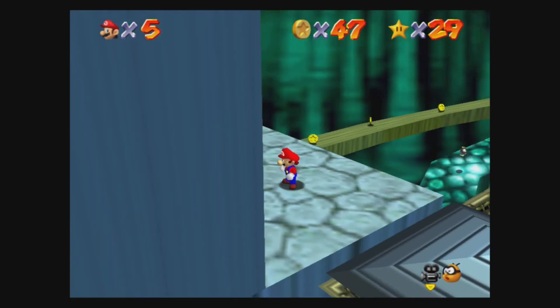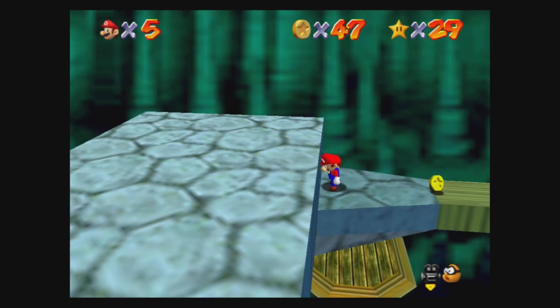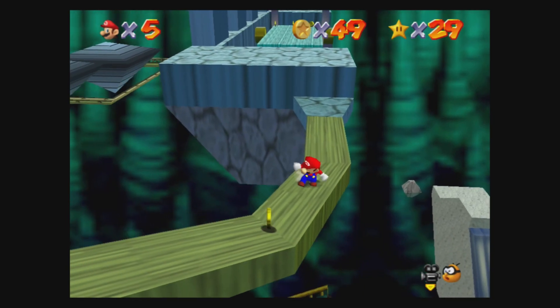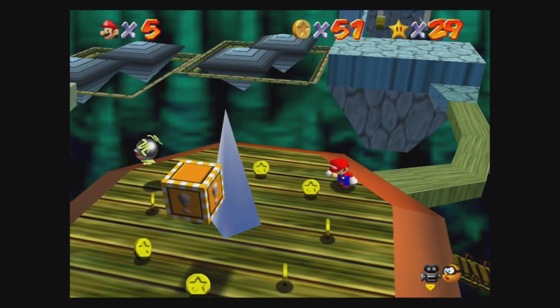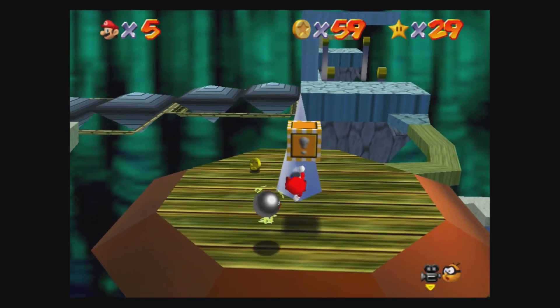Now we have to go this way - make sure you're careful, because these camera angles... obviously this is the first 3D Mario game, the camera angles aren't spot on, so it's a bit dodgy. You can easily fall off the edge and just fall straight to your death. 51 coins, and then here we have the sixth red coin. Two more to get now.